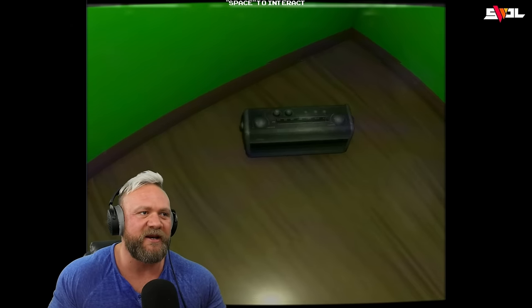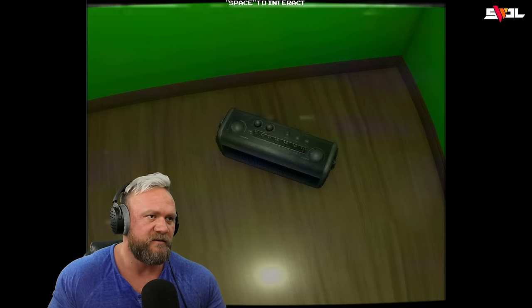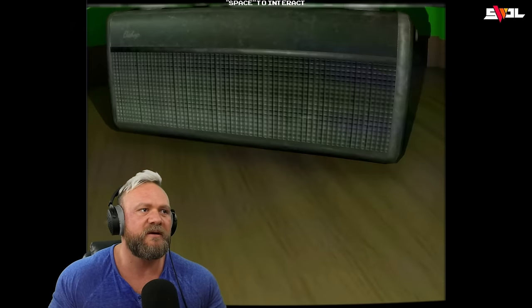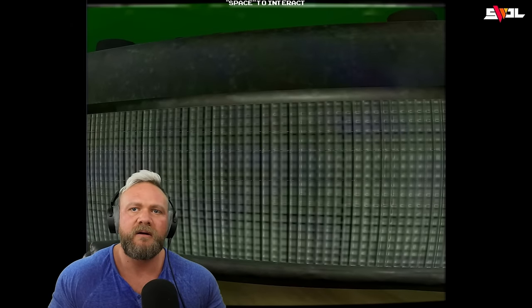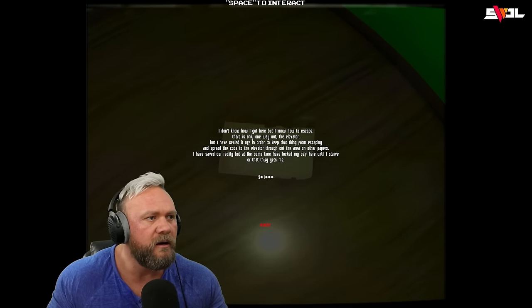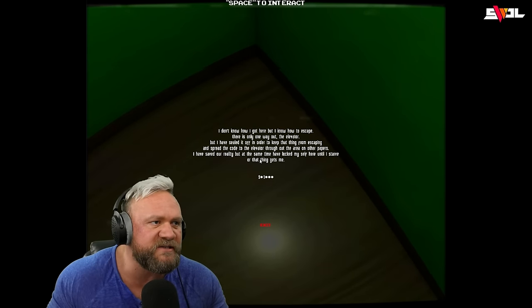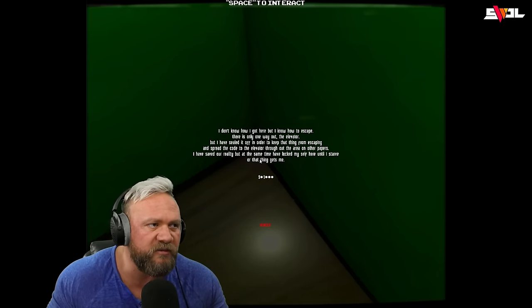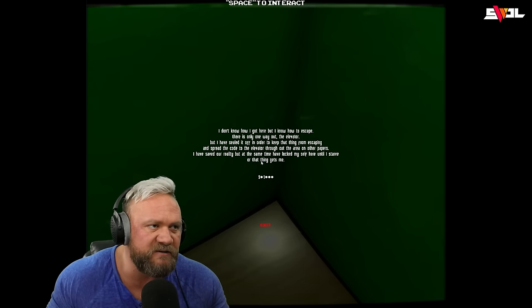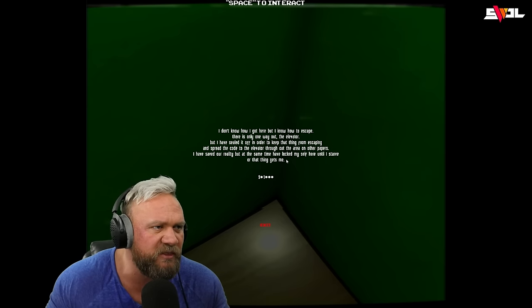All right, we have a radio here. I feel like army crawl to interact with it. It's a paper. 'I don't know how I got here. I know how to escape — there's only one way out, the elevator. But I have sealed it off in order to keep that thing from escaping, and spread the code to the elevator throughout the area on other papers.'